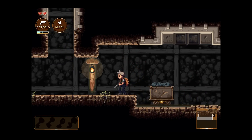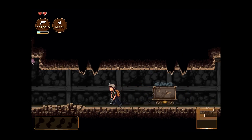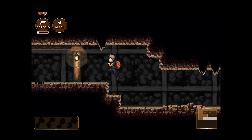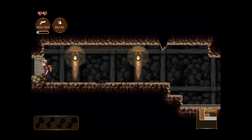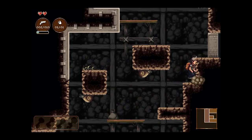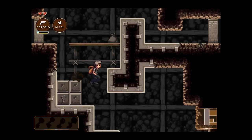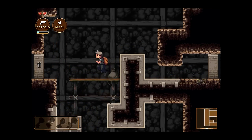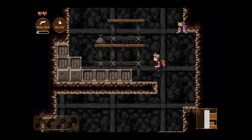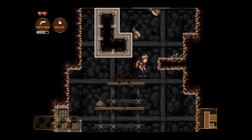Luckily, your main weapon is a gun. It would suck if you had something like a whip — it would make the game a lot harder. They didn't give me any ammo; I only have two bullets left. When you kill enemies, they'll drop ammo — ammo clips for your pistol if you're lucky. You can also get upgrades that allow you to hold more bullets. Hopefully I can find the upgrade to hold 20 bullets instead of just 10.